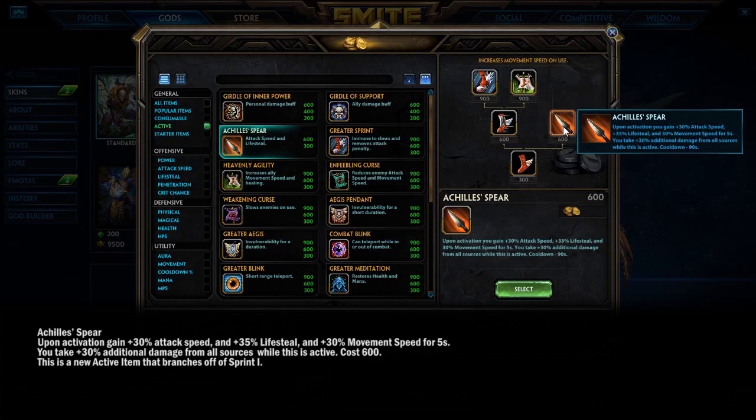Kali will probably use Achilles Spear very well because she's effectively unkillable during her 5-second ultimate. So you'll want to CC her if she tries that combo.